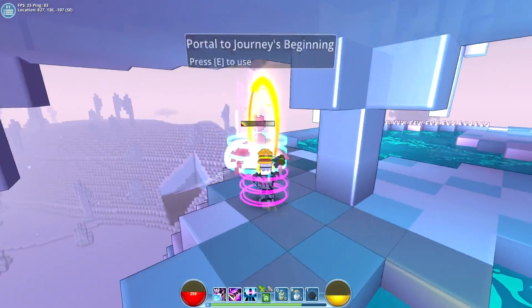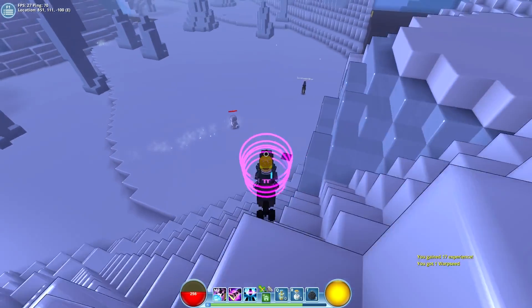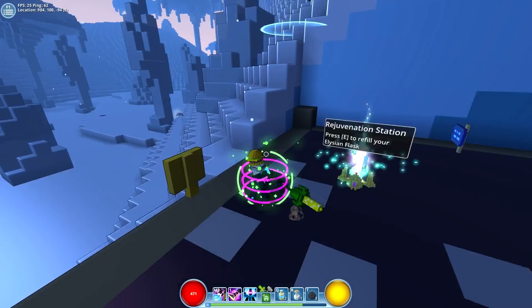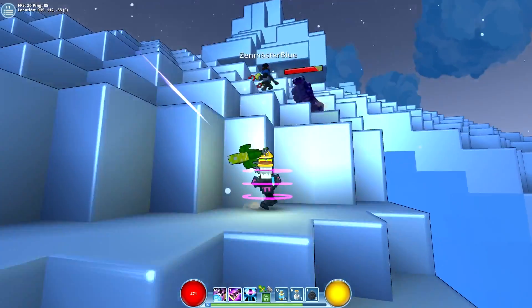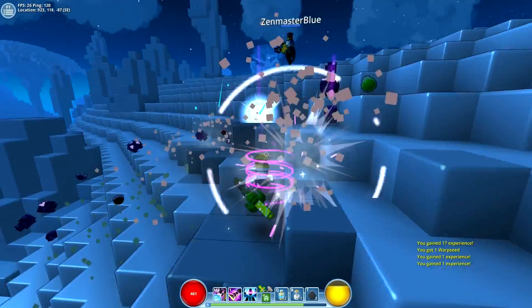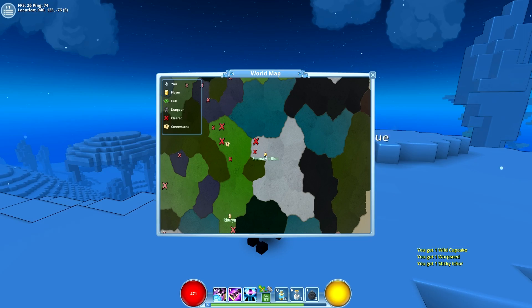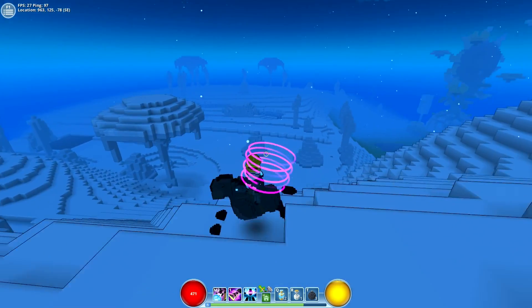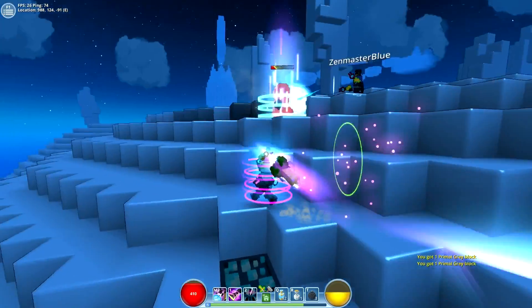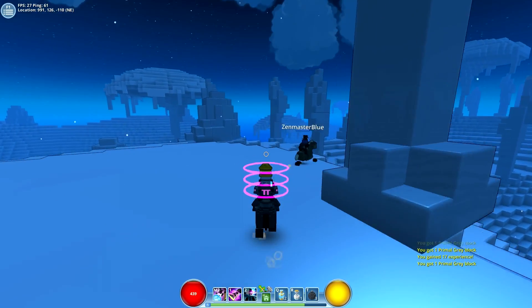Getting out of here. Those things drop sticky eicher — and it heals you. He dropped something for me. It's a big ice area. Frozen Waste. Peaceful snow and then you look down and there's a yeti chasing you. Oh yeah, that looks like a cool little place.